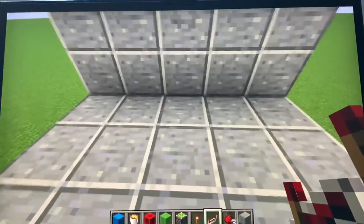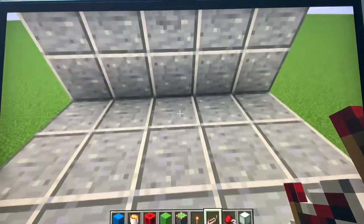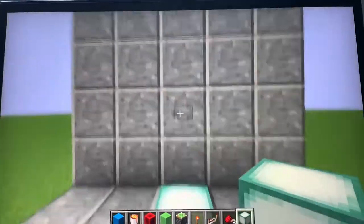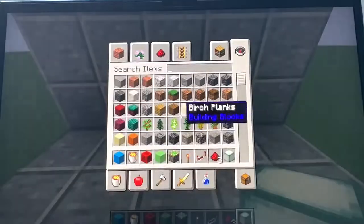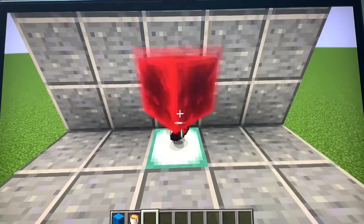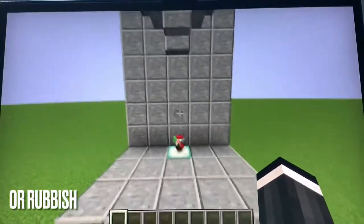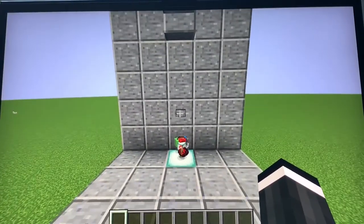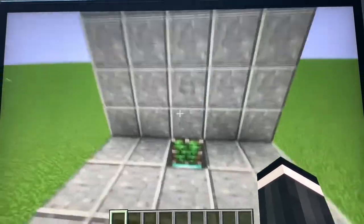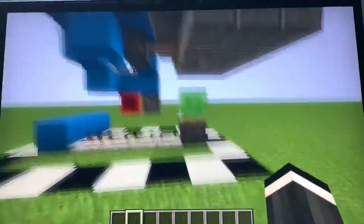We're going to throw our hot bar onto this block — actually, I'm going to make this block a sea lantern so you guys know which block to throw items on. Go ahead and throw all your trash onto the block. We got a bunch of trash on that block, so now just press the button and boom — watch this. Nice!